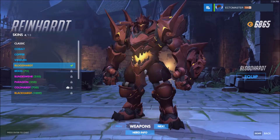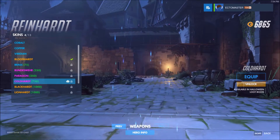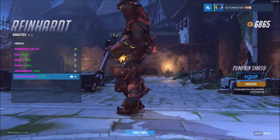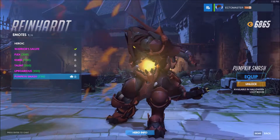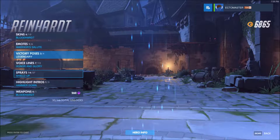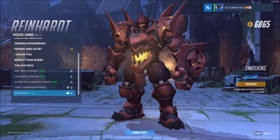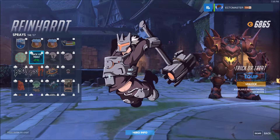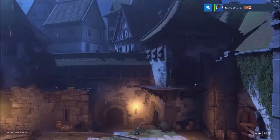Reinhardt — he does have a Cold Heart skin. I like it, it's all ghostly. It's fantastic. Love it. He has the emote Pumpkin Smash — nice. R.I.P. — fist out of the ground with the hammer in the back. Love it. Voice line there. His spray — oh, that is fantastic. Love it. No highlight intro for Reinhardt.